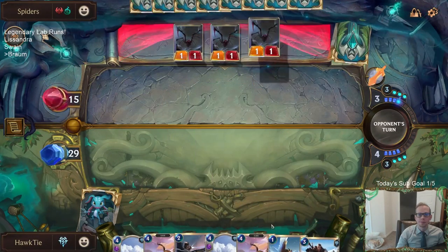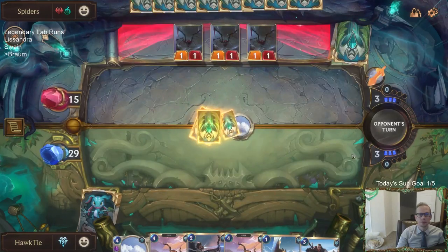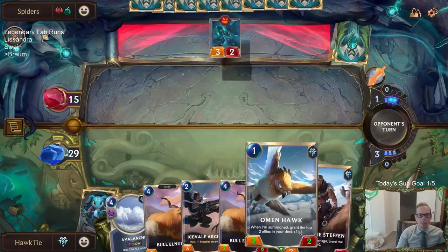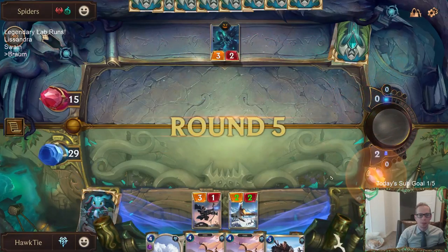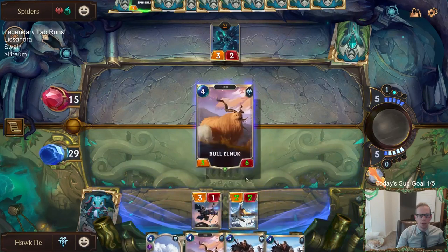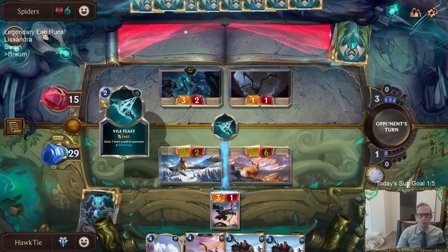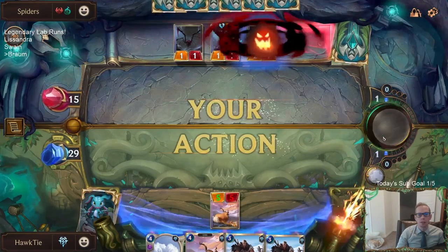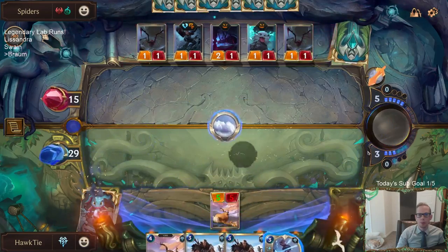I want to play Avalanche this round. We got three spiderlings from their play. That thing's a 3-2 Fearsome — I couldn't play Omenhawk or Scarthane Stefan to block it, so I had to go with the Ice Field Archer. We're looking for Braum and also Alpha Wildclaw — those are the two cards we're looking for the most. That looks like a pretty good Avalanche.